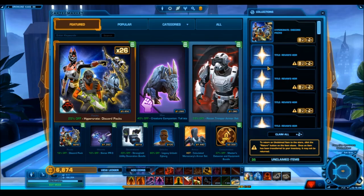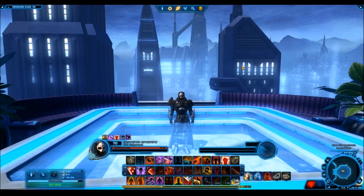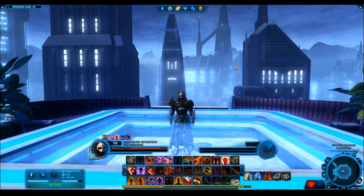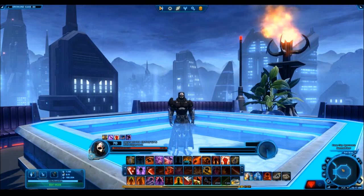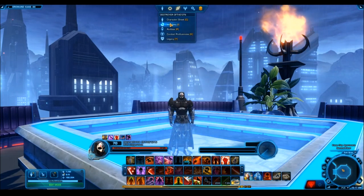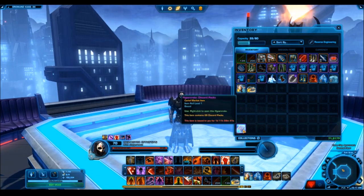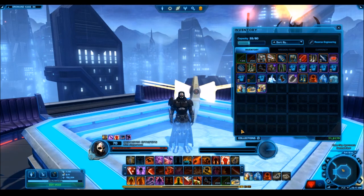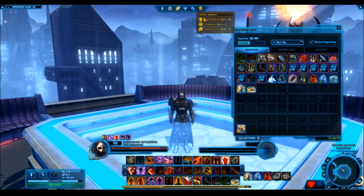There's a Mandalore flare which is one of the items I'm really excited about and hope I get. So yeah, it's a decent cartel pack. Unfortunately, it's priced at 5,800 cartel coins which is a little bit on the hefty side. Normally Bioware will put the hyper crate out for like 4,500 cartel coins in the first week, which is a little better. In a few weeks this is going to be 7,000 cartel coins, which is just not worth it at all. Let's go ahead and look at what actually comes out of this cartel pack.